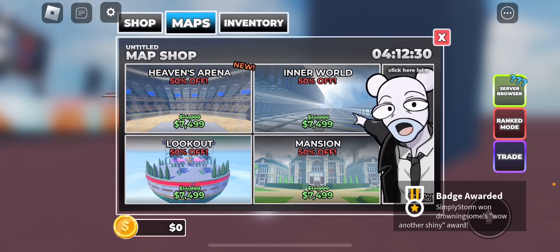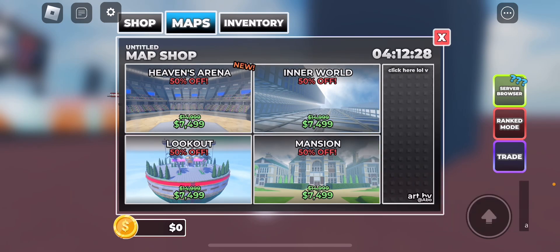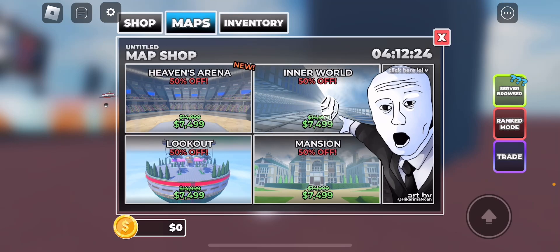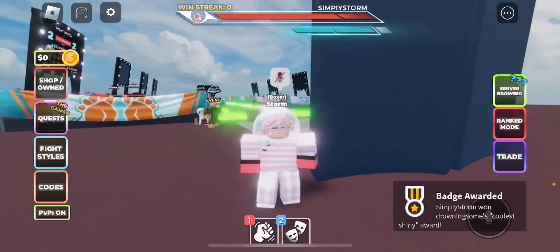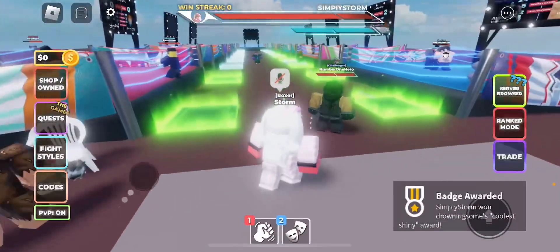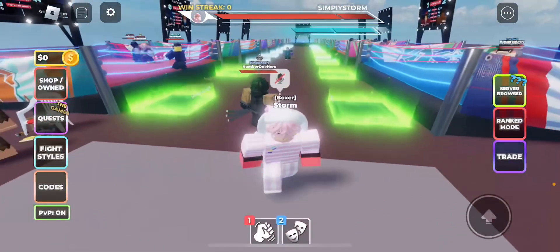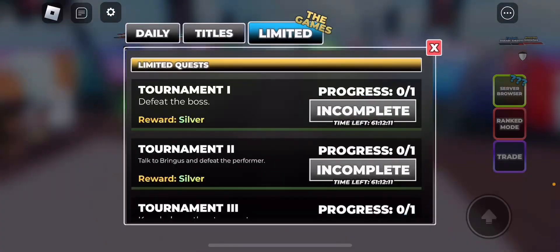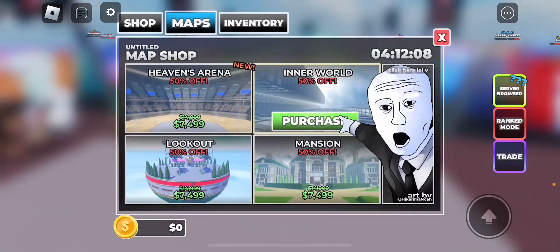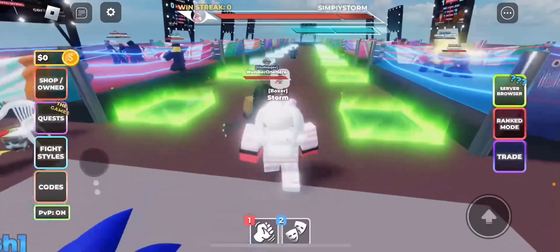I already got the shine — the badge just appeared. You have to keep clicking this guy on the side of your screen until the gem appears on your screen, then you can click it. It's called a shiny gem — there are like a thousand names for it. For your next one, it's going to be a little annoying.